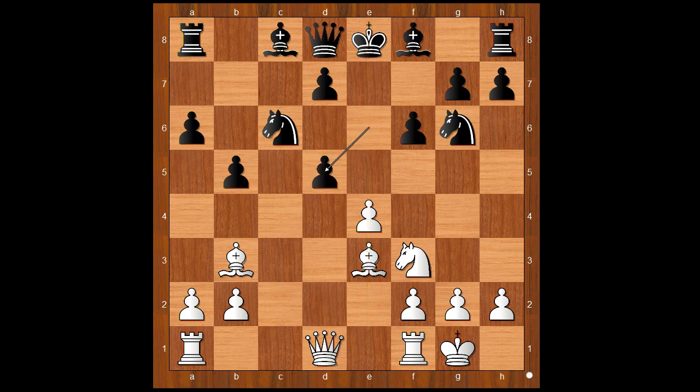Pawn takes Knight. E takes on D5. Knight on C to E5. D6 — a very annoying move for black.